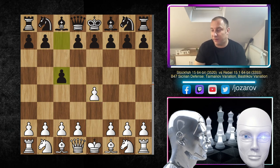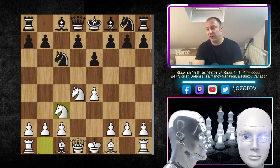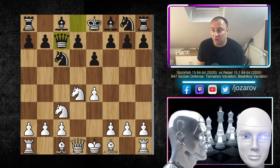We have c5 by Rebel, Nf3, e6 — the French Sicilian — d4, cxd4, Nxd4, Nc6, and after Nc3 we have Qc7. This is the so-called Bastrikov variation. Qc7 is a provocative move — black is hoping that you play Nb5, giving black the opportunity to retreat to b8.